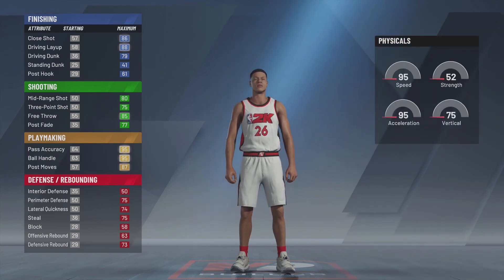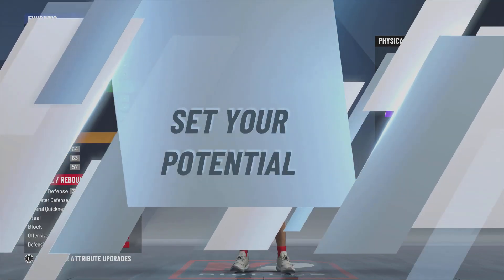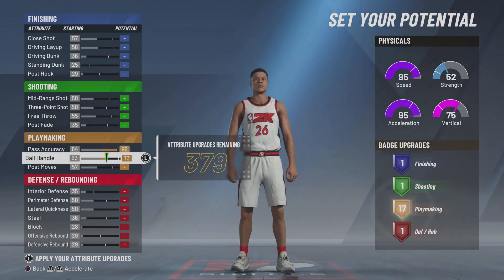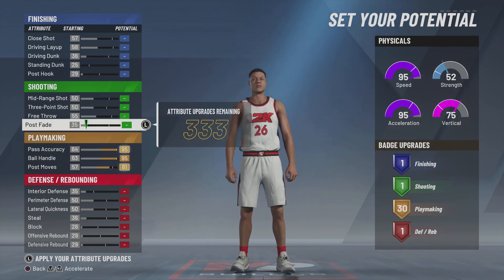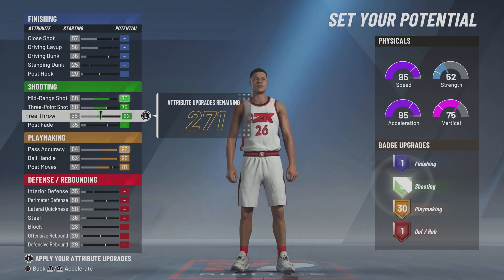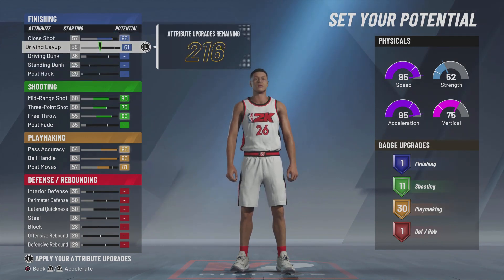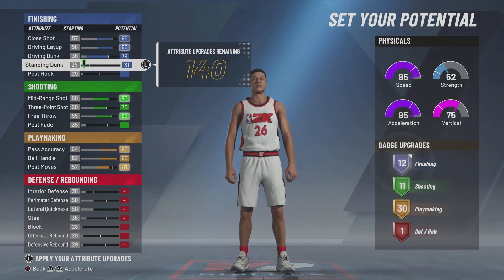It's gonna start off with the playmaking pie chart. I like the fact that it's gonna give you 95 speed and 95 acceleration still with a decent vertical, so we're gonna go with the first physical profile. For your potential attributes, this is going to give you the absolute most playmaking badges I've seen — I've tried about 20 different builds — this is gonna give you 30 playmaking badges. For shooting it should be about 11 or 12, slashing should be like another 11 or 12.